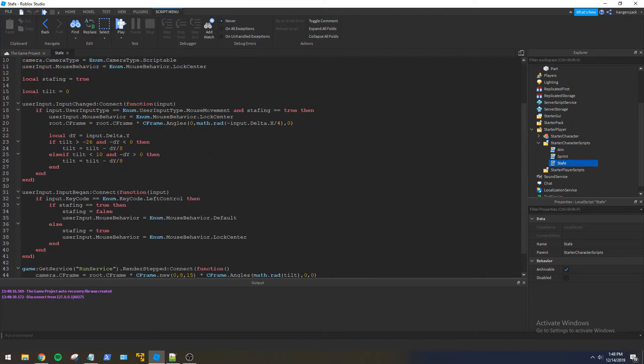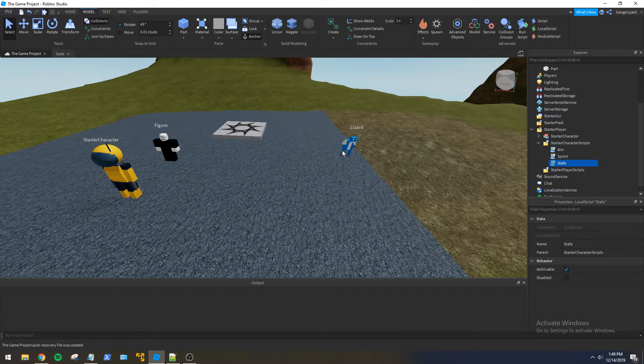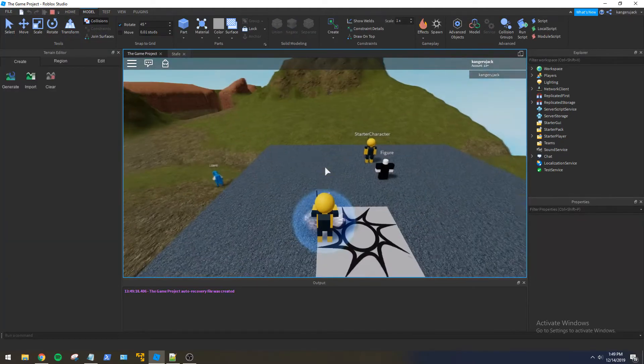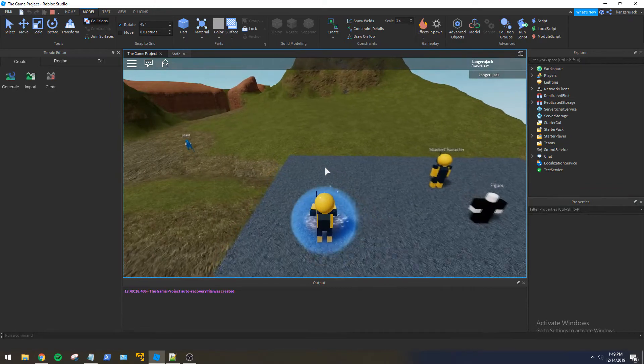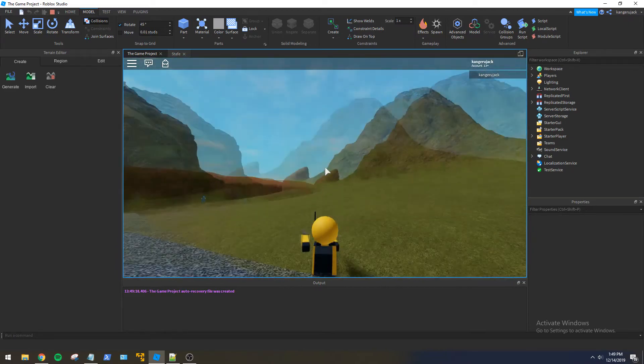I wanted to update the strafe camera a little bit. I was playing the actual Risk of Rain game that I'm modeling this after, and I noticed the camera raises and lowers depending on whether you're looking up or down, to give you a better view. So let's add minus tilt divided by four — that will move the camera up and down based on where we're looking. As you look down the camera raises so we can see more in front, and looking up lowers the camera so we can see more space above.